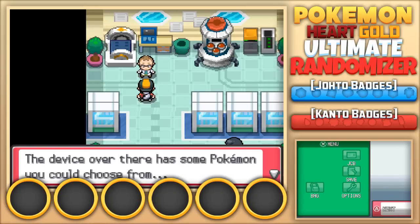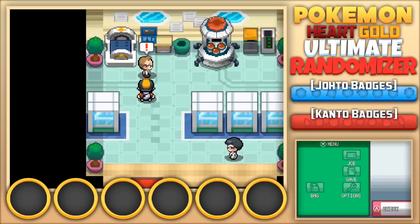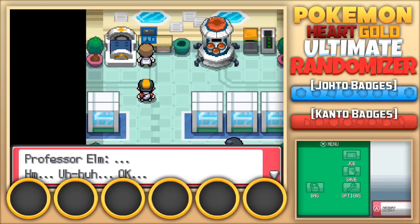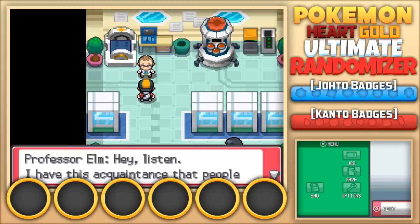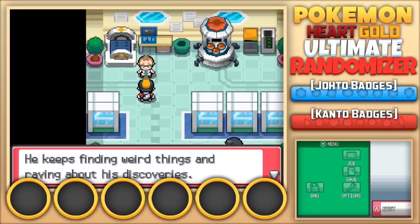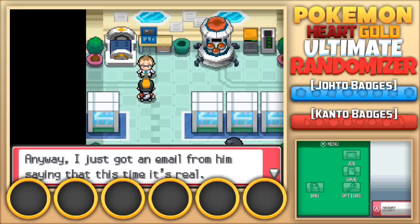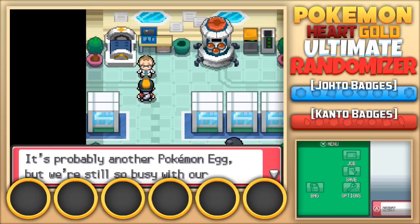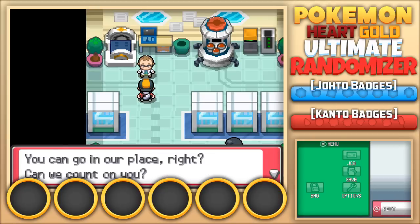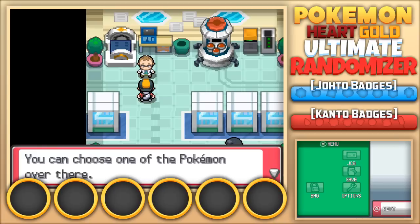He points to the device with Pokemon we can choose from, then gets a phone call — an email from his acquaintance Mr. Pokemon, who keeps finding weird things and raving about discoveries. The email says this time it's real. It's probably another Pokemon egg, but they're too busy with research. He asks us to go in their place, and we can choose one of the Pokemon over there.